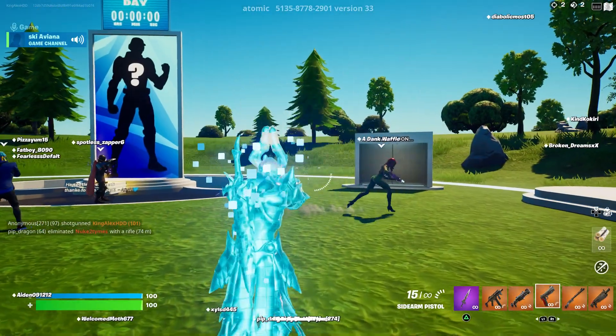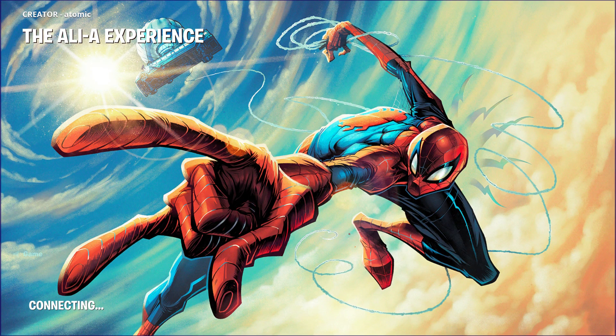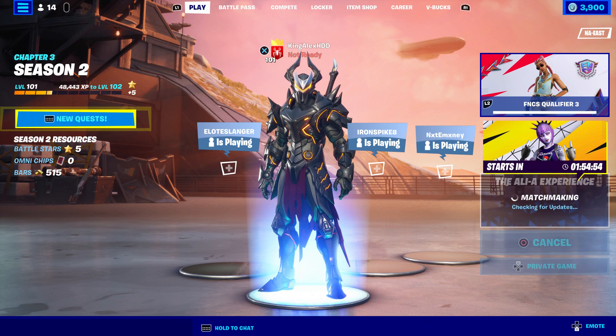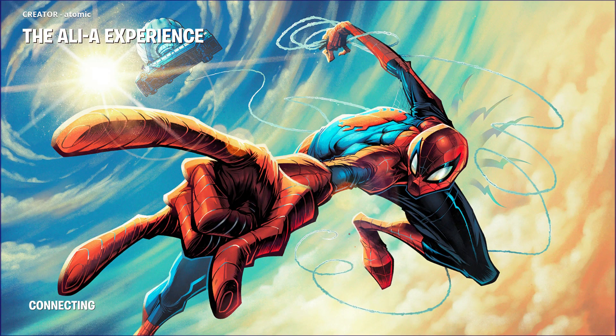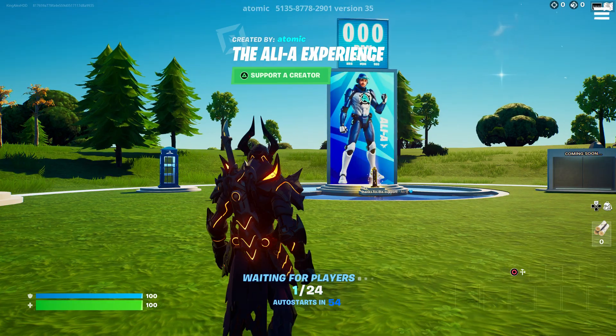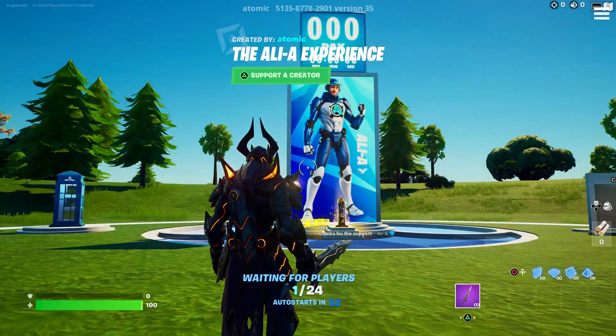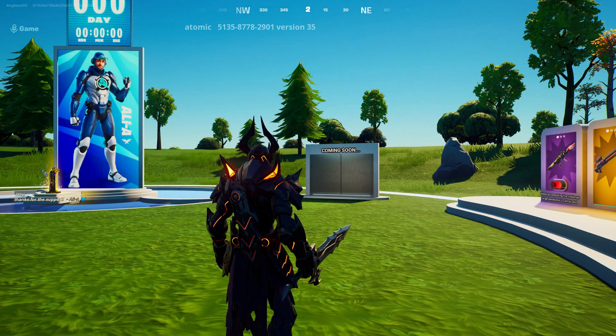As soon as you eliminate one player, back out of the game. Make sure you follow these steps — it's very important because you're trying to get the Alia skin. Change the game to private, start it up. Once you start it up you should see the Alia skin, which I showed you in the beginning. We had it public to get eliminations — now you can see the skin popping up.